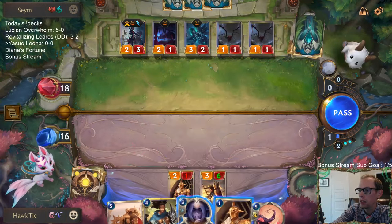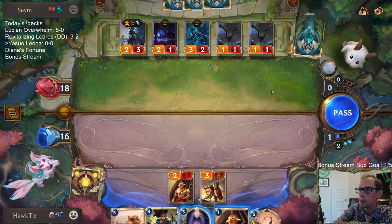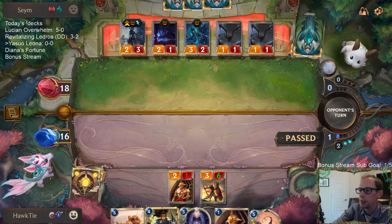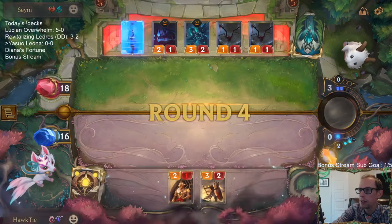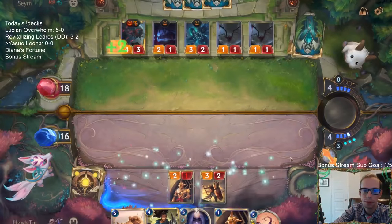I can Hush Elise right now, and then Elise doesn't level up, but it's basically to what end — Elise will just level up the next turn.